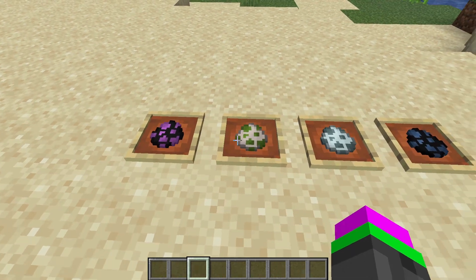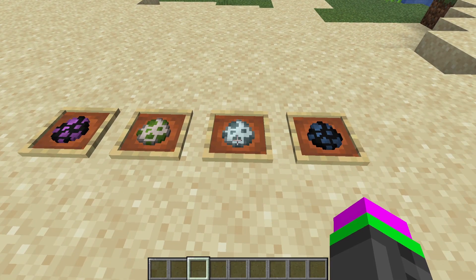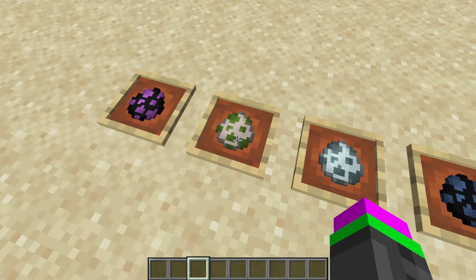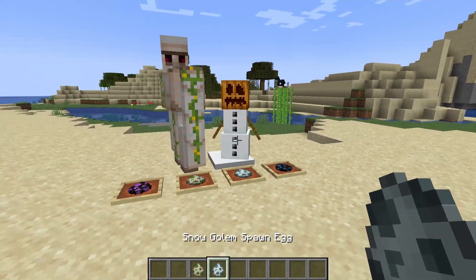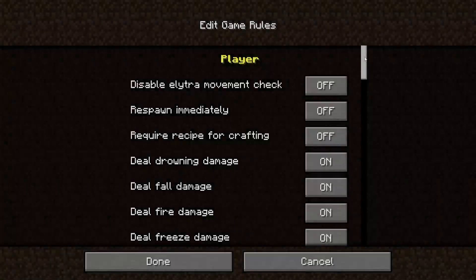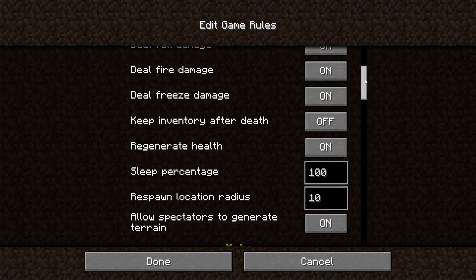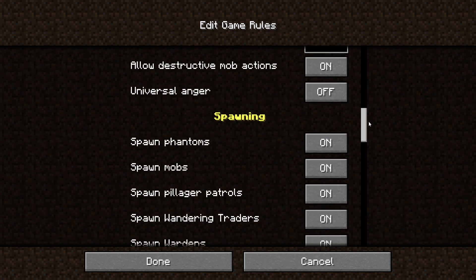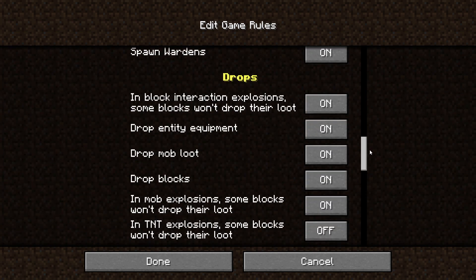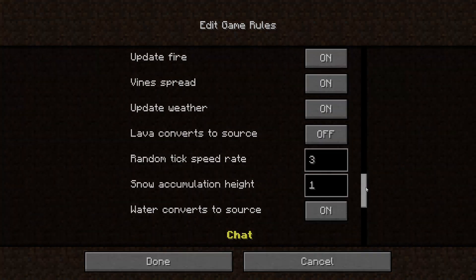Now we get to the two bigger updates, starting with 1.19.3. In this update they added spawn eggs for the ender dragon, iron golem, snow golem, and the wither. The spawn eggs for the ender dragon and the wither can only be accessed through a command. This update also added a ton of game rules, like settings for how much loot drops at an explosion and how much snow will accumulate in height.